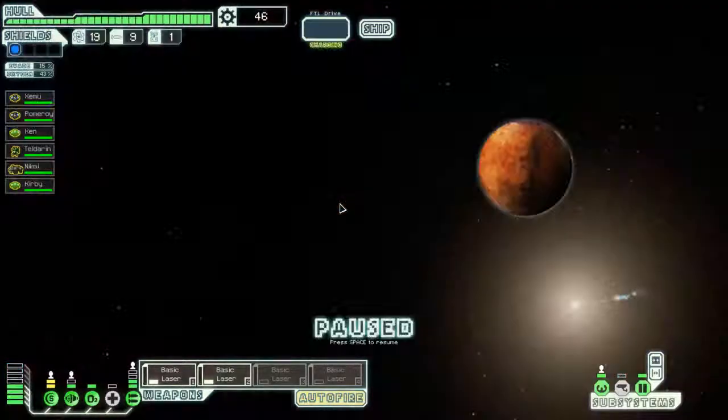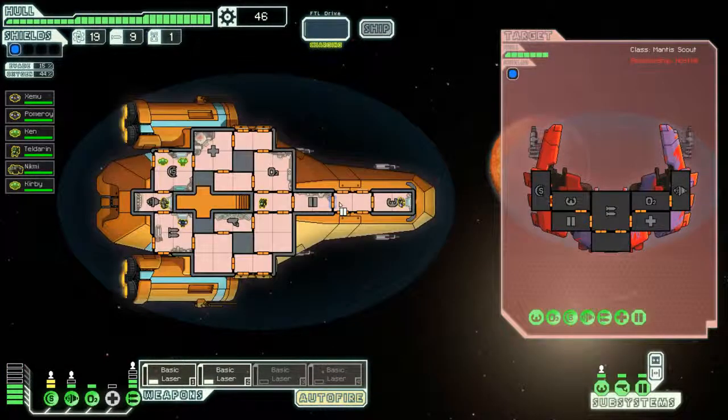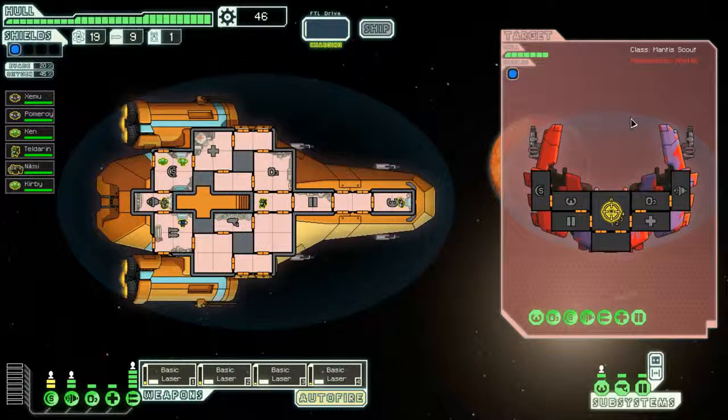At least they weren't rebels — they didn't alert the rebels to our presence, that would have kind of sucked. We're not going to send crew members over to the slavers. Let's start on your weapons. They had an awesome engine though — they were like, 'we're gonna leave,' and they were gone.